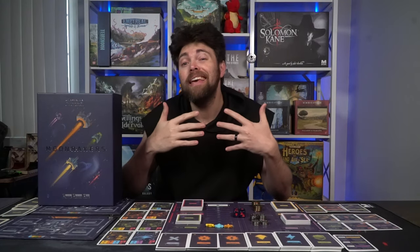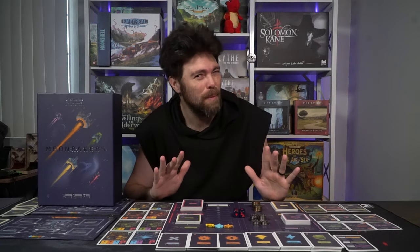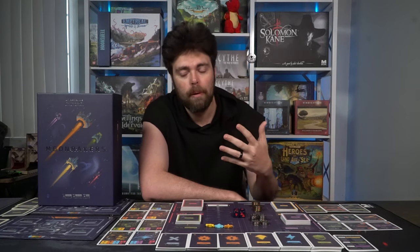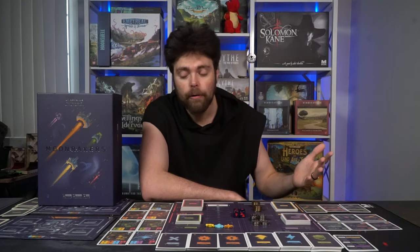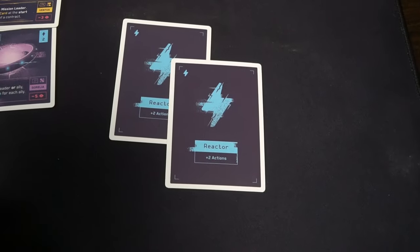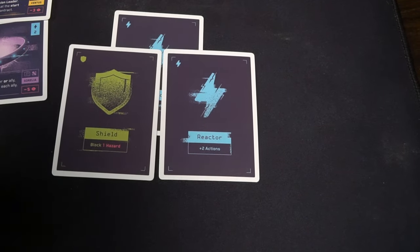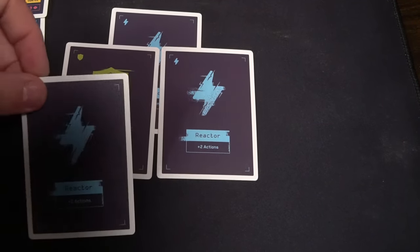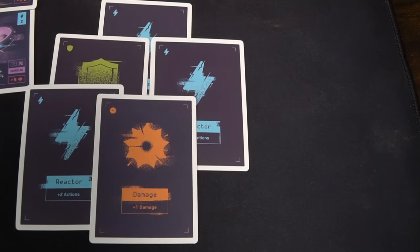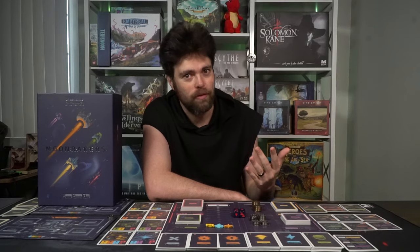In Moonrakers, this is a semi-cooperative deck builder. You're going to be utilizing a deck of cards that gives you damage, thrusters, and reactors in order to gain new parts as well as complete contracts. Throughout your turn, you're going to work with allies who will help you complete contracts to score victory points, gain cards, and currency. You'll use the currency to buy cards that assist your deck or passives that benefit you throughout the game, then discard the rest of your hand and draw back up to five.